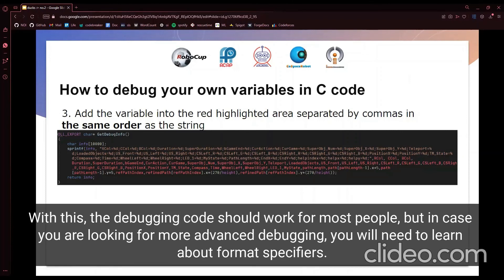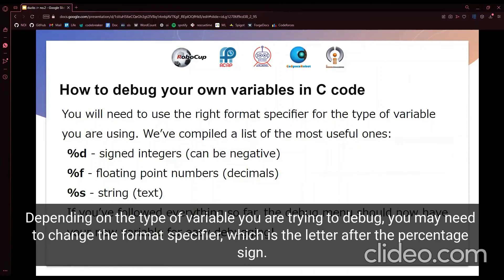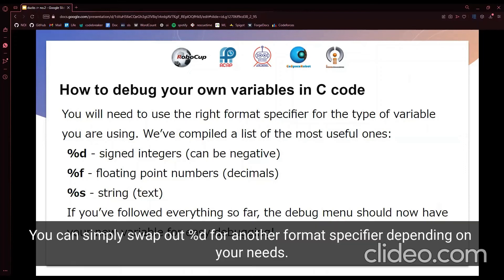With this, the debugging code should work for most people, but in case you are looking for more advanced debugging, you will need to know about format specifiers. Depending on the type of variable you are going to be debugging, you will need to change the format specifier, which is the letter after the % sign. There's a list of common and useful format specifiers on the slides for your convenience, so you can just swap out %d for another format specifier according to your needs.